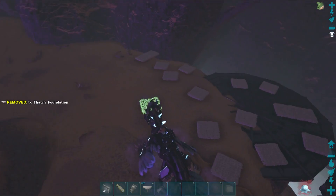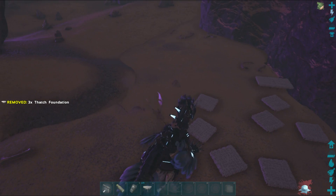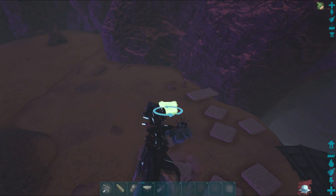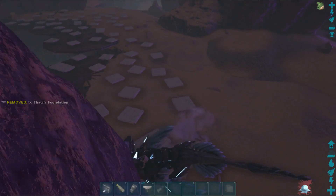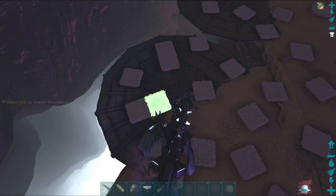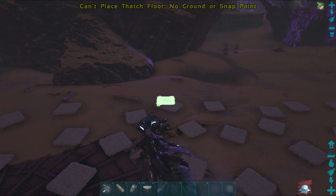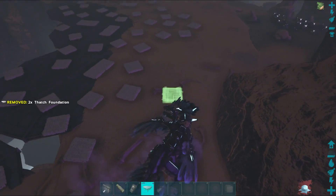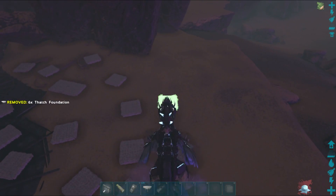I've set up the platforms on which we'll be building a base in a future video. This video focuses on how to suss out the area you can build upon. I'm using thatch foundations to place down, which will help us find the area and the reach we can build our base on. Why thatch? It's very easy to get, inexpensive to build, and destroys easily so we don't lose a lot of resources. You don't want to do this with expensive resources like stone or metal.